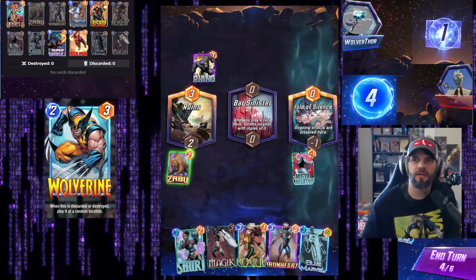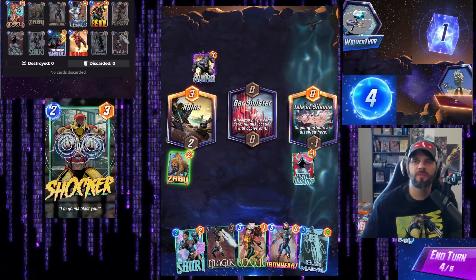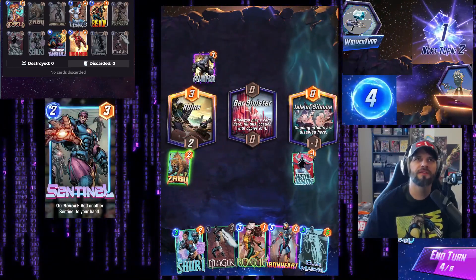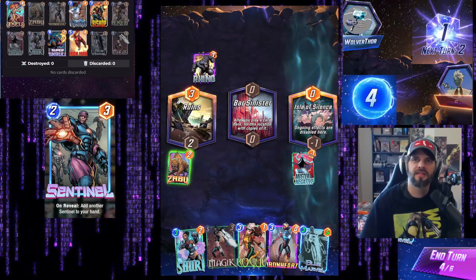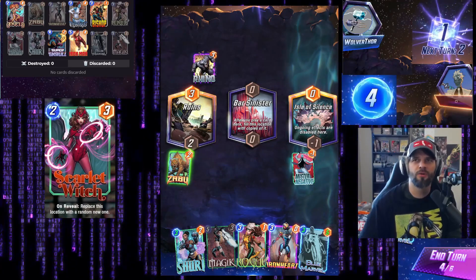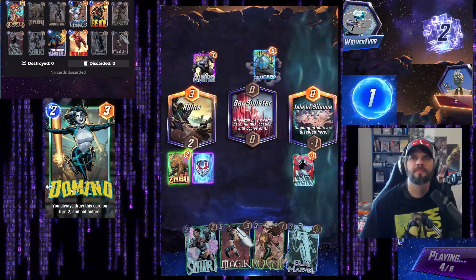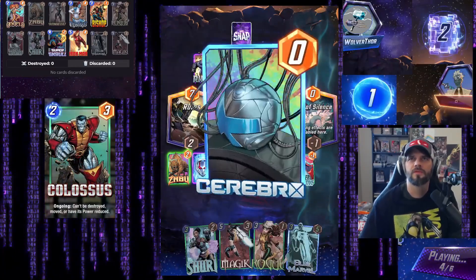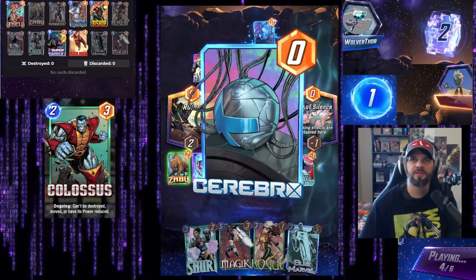Thank you for that Rhino - I'm probably going to want to drop Blue Marvel middle so I'm waiting on that a little bit. I feel like I've still got Iron Man and Mystique that can all come out for free - lots of things that can happen here. I do want to get some points on the board. I don't love my Iron Heart play but I'm going to do it anyway. A really fun cerebral play - let's see how this plays out. That's a lot of points for a lot of cards.